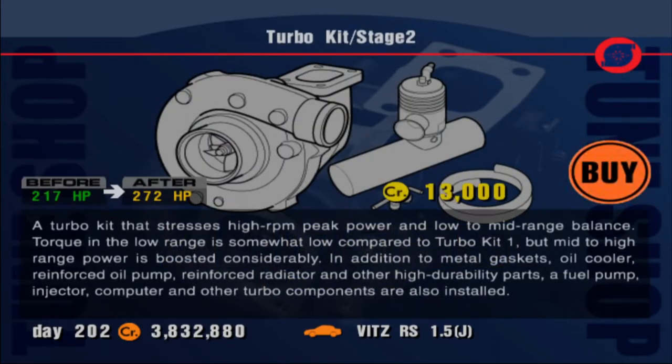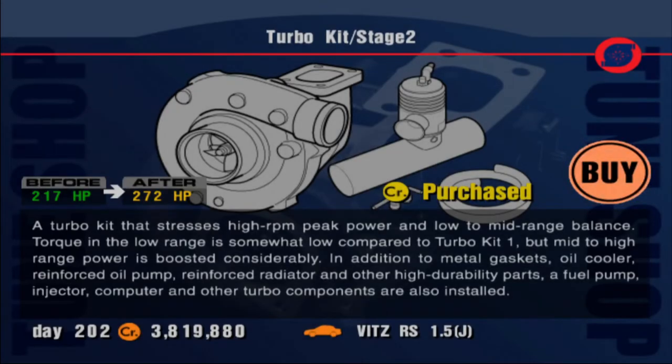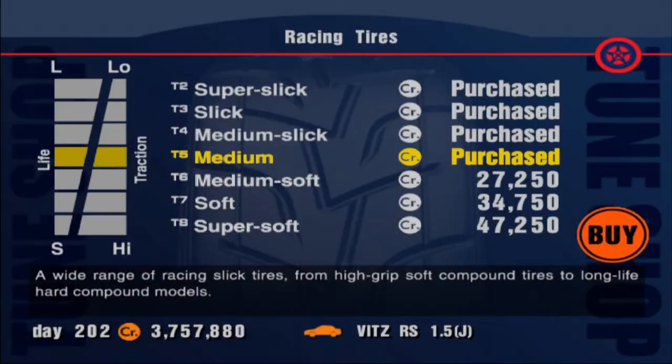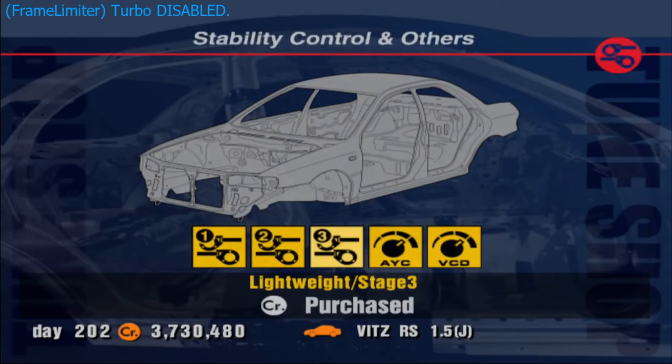I will buy the turbo kit Stage 2 but I will not install it. It's better if you're doing the test course, because at high revs in a higher gear it actually kicks in — but apart from that it's overall less efficient. I recommend buying every racing tire up to medium. I do not recommend buying any tires above medium — they just don't last long enough. The lightweight Stage 1 and 2 are like the best things you can buy for any car. Stage 3 is also very good; assuming you have infinite money, there's no reason not to buy it, it's just a lot less valuable per cost.